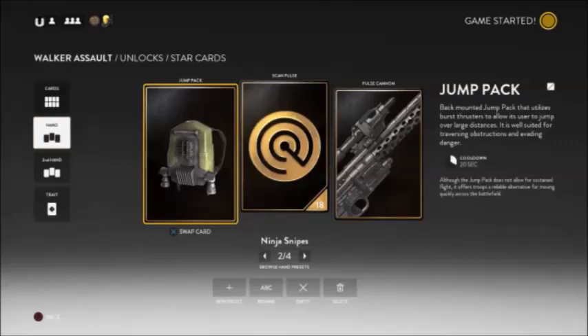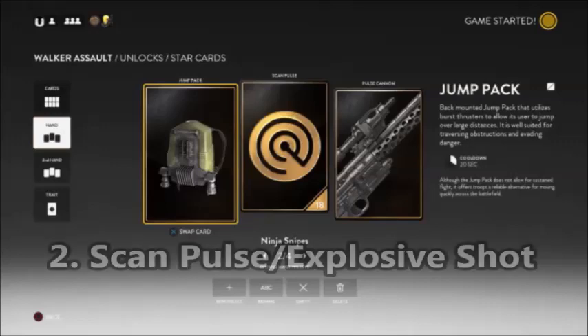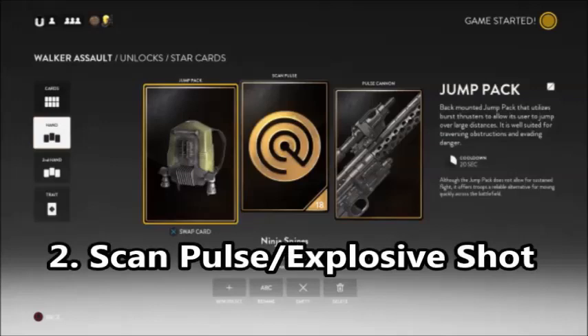Without the jetpack, this just will not happen nearly as well. Second, the Scan Pulse or Explosive Shot. This is very level dependent. On levels like Hoth that are very wide and open, definitely the Explosive Shot, so you can pick people off better at a distance. But where you can't see and the sightlines are bad, such as the forest on Endor, that's where you want the Scan Pulse.